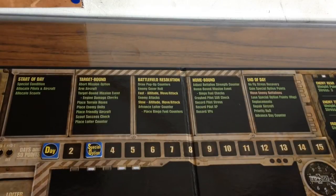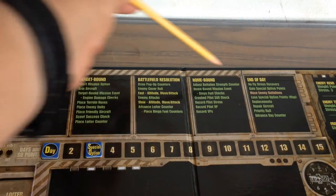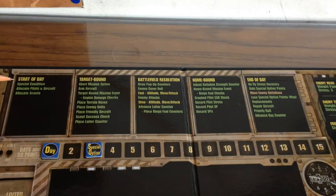It's enormously helpful that on the tactical map, each phase of a combat day is listed right there, and then each step within that phase that you take in order as you progress through your missions.